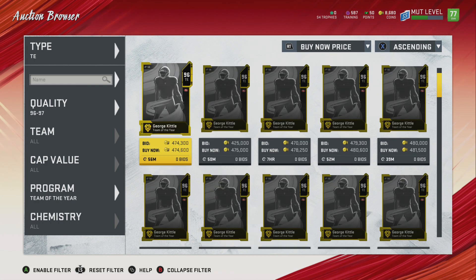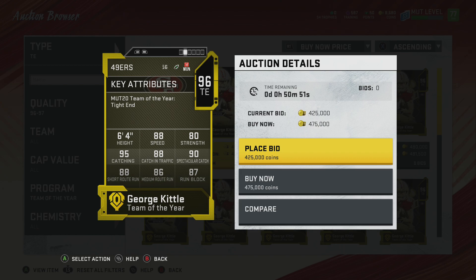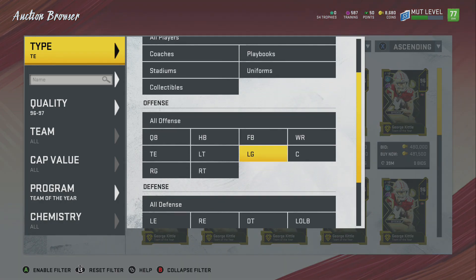Let's look at tight ends. I think we only have one tight end, and it's just George Kittle. Run block is amazing. This card is probably one of my favorite tight ends in the game — just because of that run block, the speed, the catching. He's literally like a vertical tight end with an amazing run blocking ability. Definitely a guy you should be picking up.